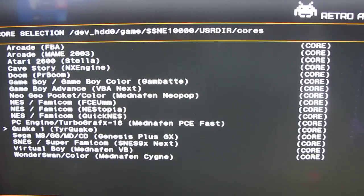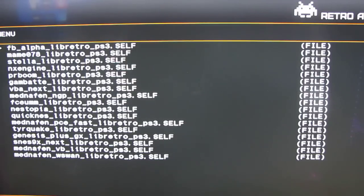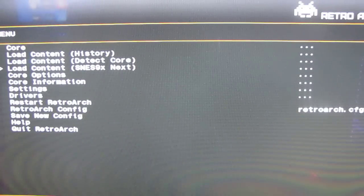I have NES, the original Nintendo, PC Engine, Quake, Sega Master System, Game Gear, Sega Genesis, Sega CD, Super Nintendo, Virtual Boy, and a few others. So let's say I want to play a Super Nintendo game — I press X on Super Nintendo and it's going to tell me to find where my game folder is. I'll go to USB, go to ROMs, and this is my game folder.